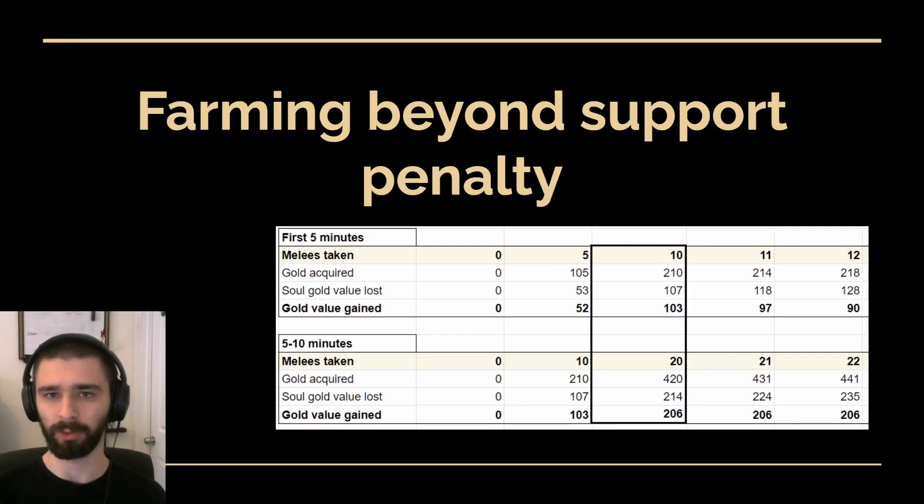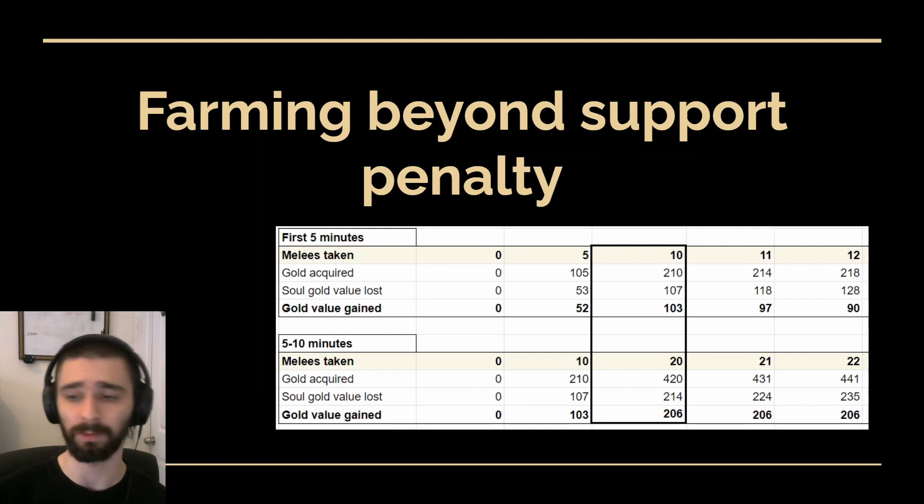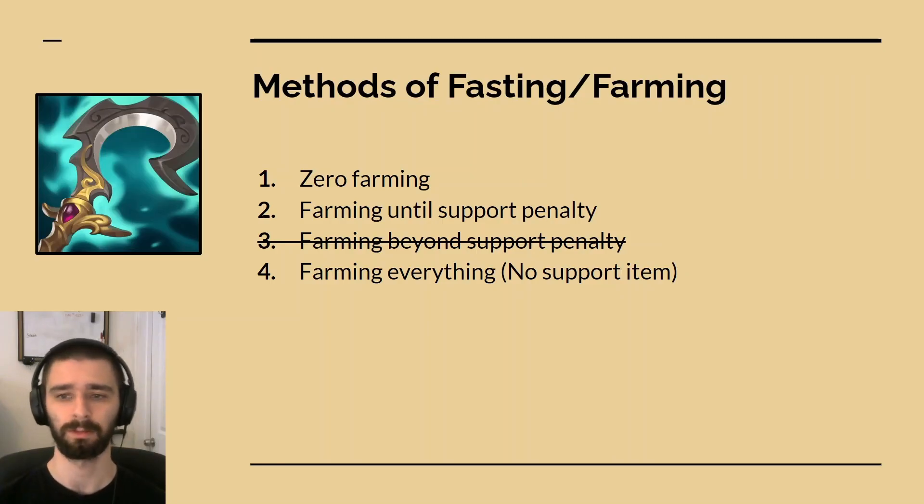The first option I want to talk about is the third one: farming beyond the support penalty. Here's a little table showing how much gold value Senna gets per melee she kills in the first five minutes and between five and ten minutes. These numbers come from the gold value of a Senna soul — not including range, but giving you a rough idea. The highlighted column is basically the sweet spot of the support penalty. In the first five minutes, if you farm 10 melees you're getting 103 gold worth of value. But if you farm 11, even though you're technically getting more gold, you're actually hurting yourself and losing gold value — even if you don't care about how much gold your pairing is getting. You are actively hurting yourself by farming into the penalty. So this is obviously not a good strategy.